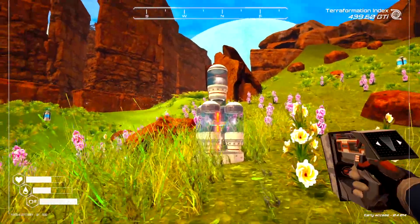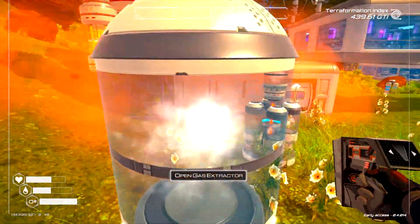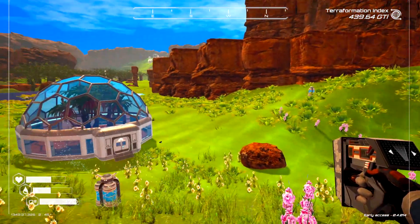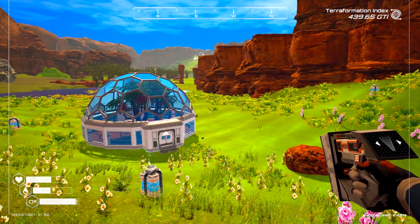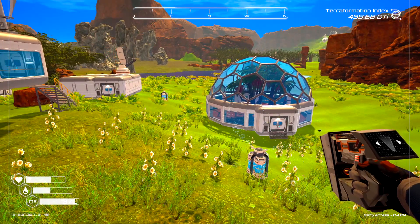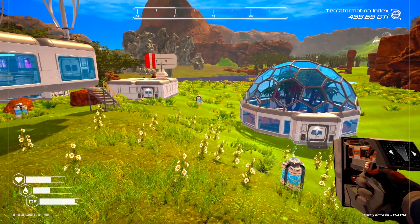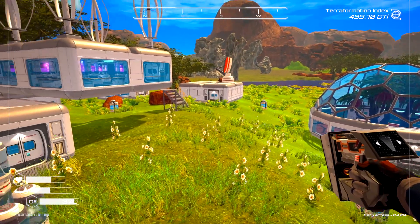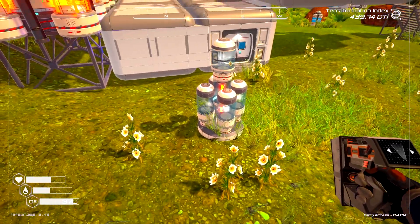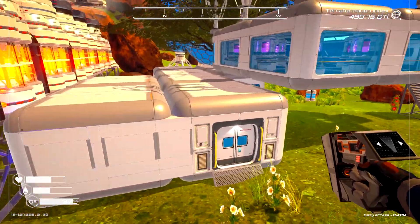We are back in Planet Crafter. I was out doing a little bit of scouting and I came across this mysterious box out there on the edge of the map. I set up a teleporter next to it, but I could show you exactly how we get there. It was just odd sitting out there, but after researching I found out I'm not the first one to find this box, so it's not unique to my map.